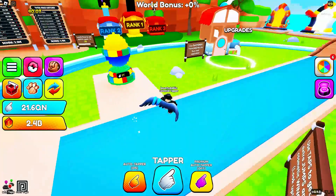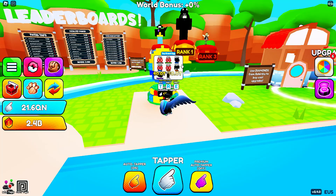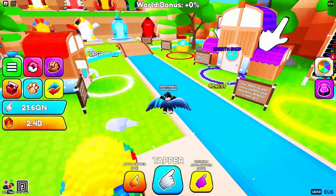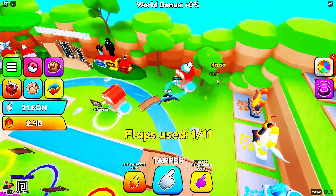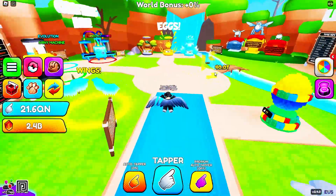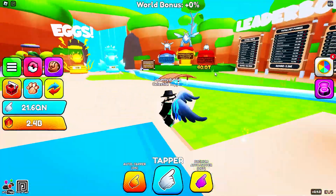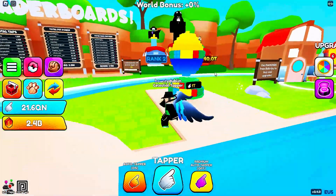The update in Tapper Sim just came out — they launched the toy egg, and since it's Tuesday it's an event egg. Each Tuesday they launch an event egg, and on Saturday they launch a brand new world with a bunch of new eggs and pets.